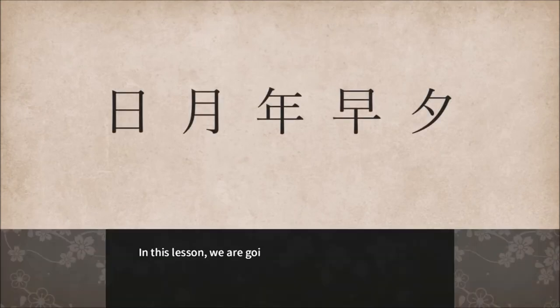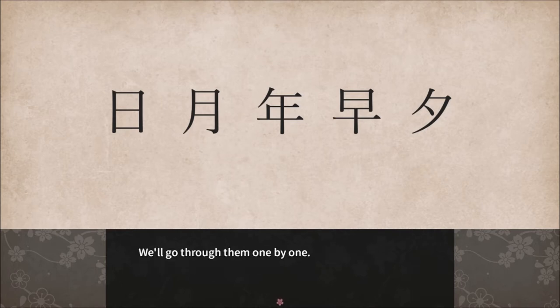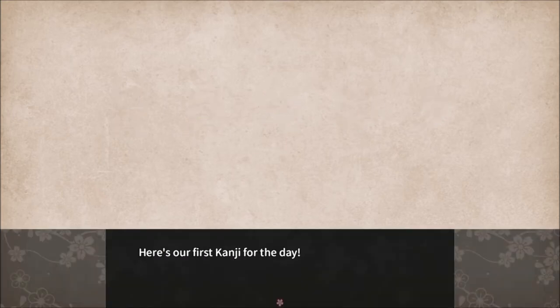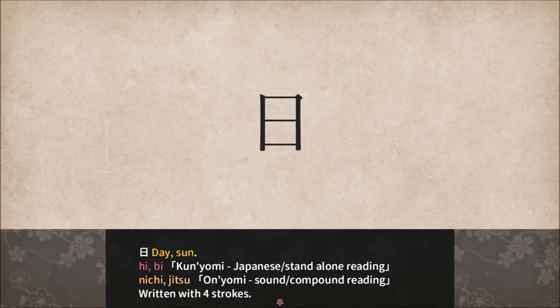Welcome to Lesson 2. So Sun — I know the far left one is Sun. The far right one might be Evening. I definitely don't know the third or fourth one from the left. In this lesson we're going to learn five kanji characters. Here's our first kanji for the day. Day. Day, Sun. He, Bi, Nichi, Jitsu. Written with four strokes. The shape of sun resembles an open window looking at the day outside.